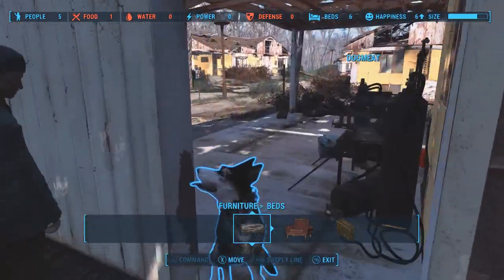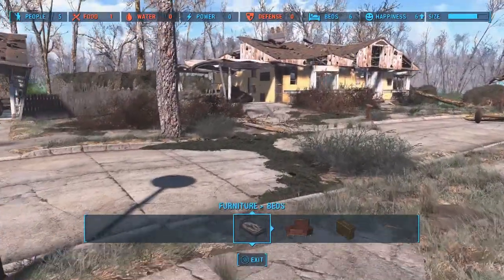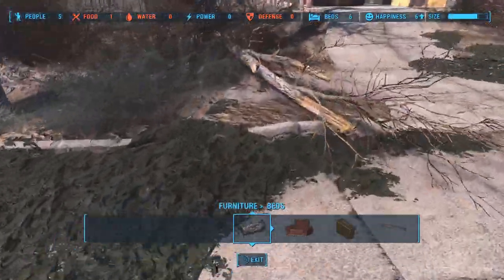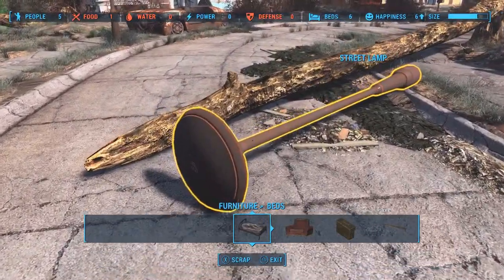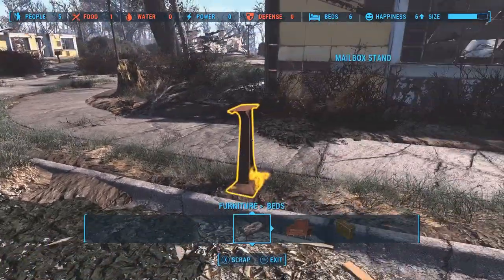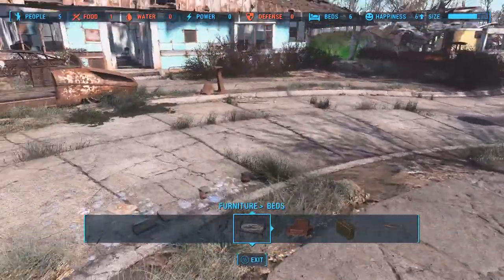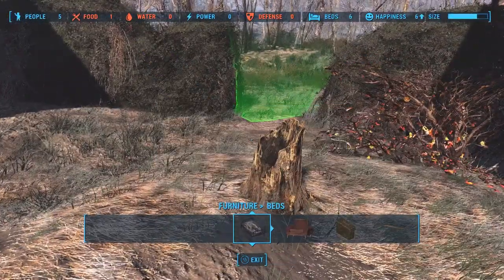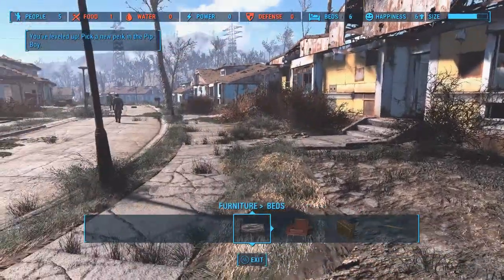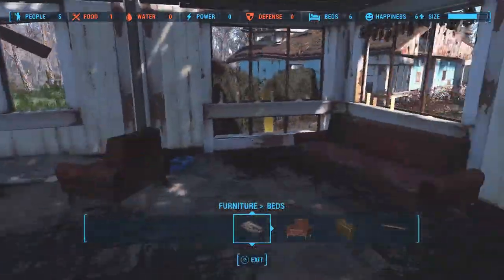So we're up to six beds. Looks like that's already enough, but I know if you put beds too close to each other — like if you put them all in one building — that it can affect the happiness, unless they've updated that in a patch. So I will spread them out a little bit. I'm going to put some beds in a house, of course.